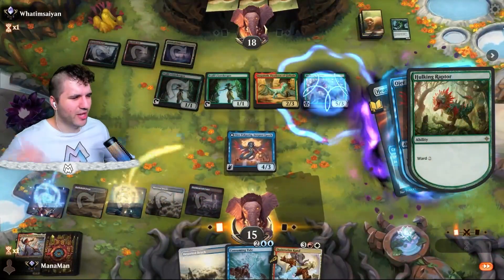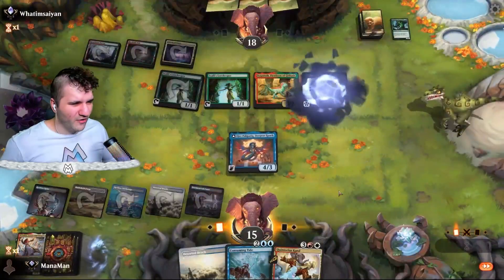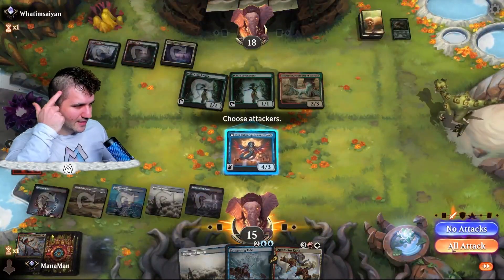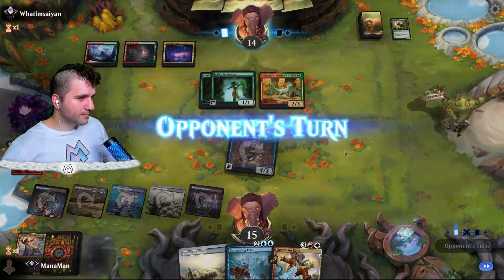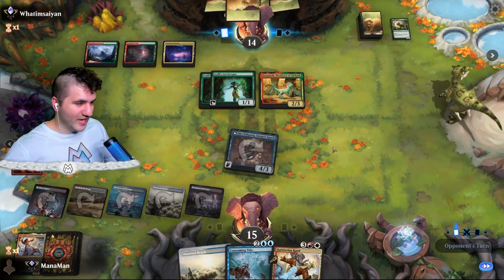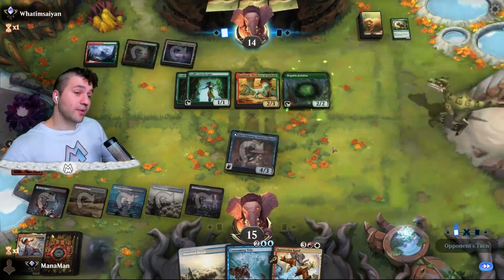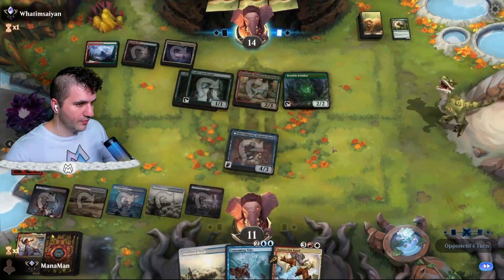Let's kill the Hulking Raptor and rebound — this is pretty good actually. Then we rebound the Heart Flame Duelist. Consuming Tide is consuming my mind but let's swing in here. If they have Gashath or Galta, Ramble Familiar isn't that bad. If they keep playing mana dorks, Consuming Tide will be really worth it.